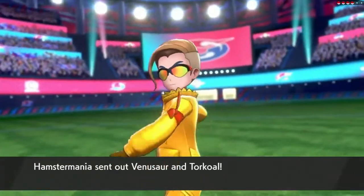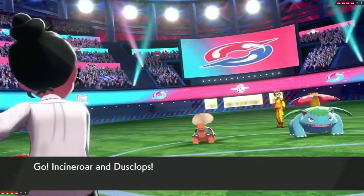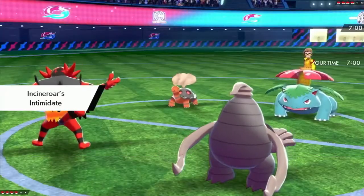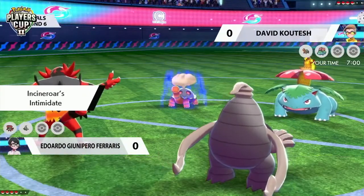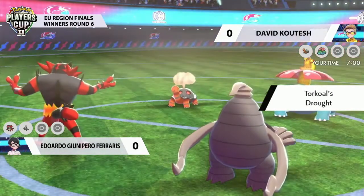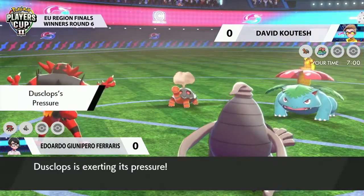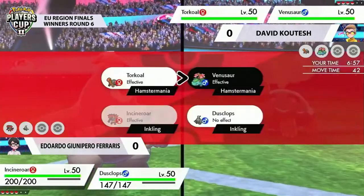I'm so looking forward to getting into the game and just seeing exactly how these players are going to navigate this type of pressure. Already, here comes that Torkoal and that Venusaur, as well as an Incineroar and that Dusclops coming out from Eduardo. So David, in this position, has already kind of put on the pressure, recognizing that there isn't really a necessary need to preserve the Torkoal because there isn't really weather control on the side of Eduardo.